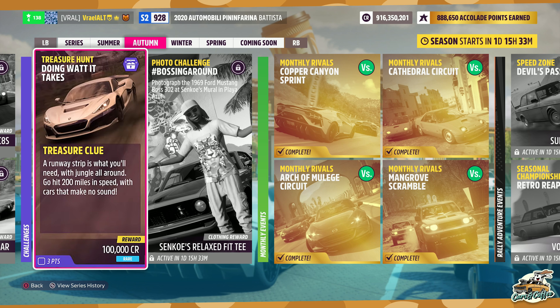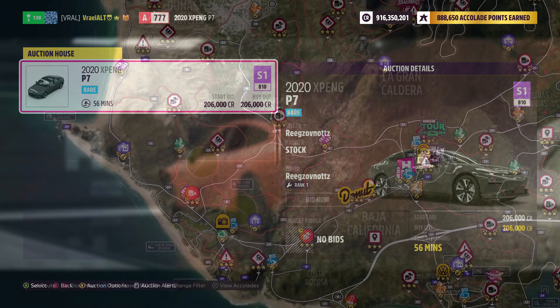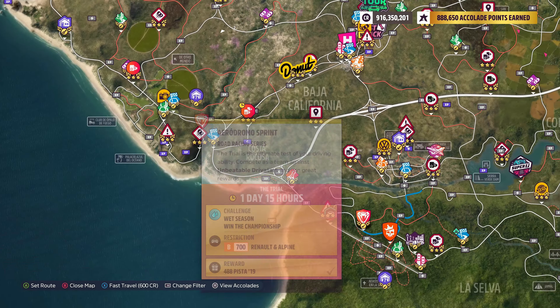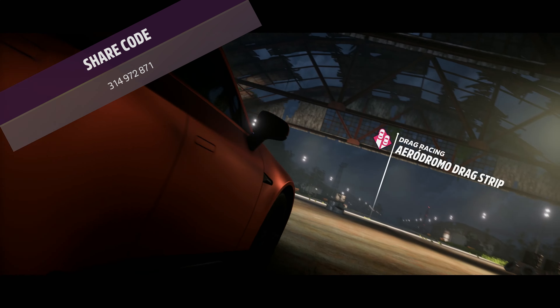All it does is adjust the transmission, but if you don't have a single one of those electric vehicles, you can buy the 2020 — I'm going to butcher the name — I think it's Chapang P7. This car costs 60,000 credits in the auto show. It costs way more in the auction house, so just buy it in the auto show for 60,000 credits. I made a very cheap tune — as cheap as I could possibly make it. I did have to fully upgrade the electric motor and put full weight reduction on it for it to be able to do this.